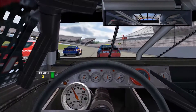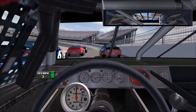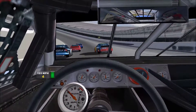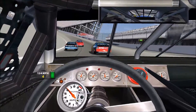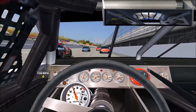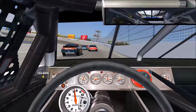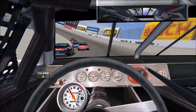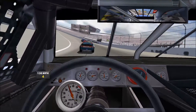And the green flag. Bad start — immediately losing a position there. Stuck on the outside. Very hard in the first couple of laps because the tires are obviously still cold. P5!